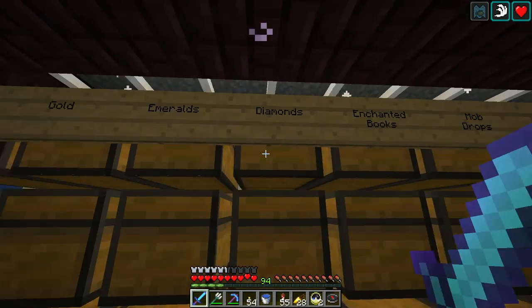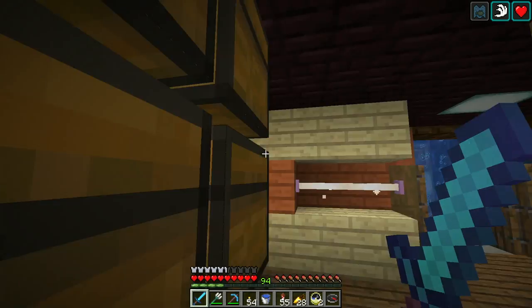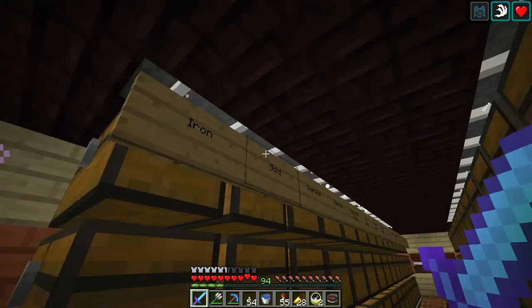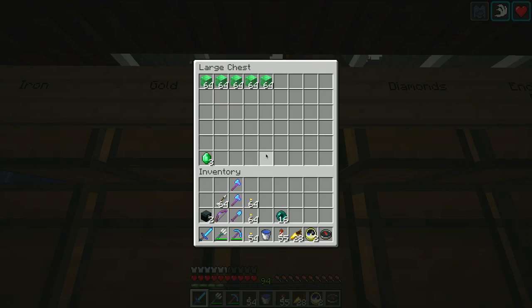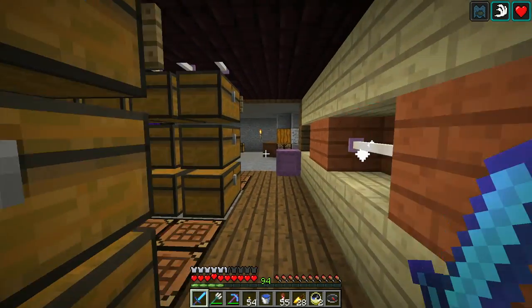Okay, diamonds - another 10 stacks and another 6 diamonds. These are proceeds from the shop - I'll put these down here. Very nice. I've got plenty of diamonds. Emeralds - I actually have plenty of emeralds too. Never mind me.